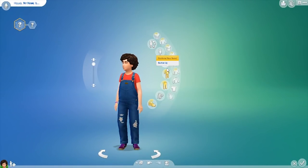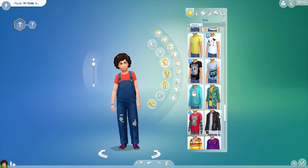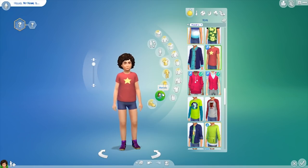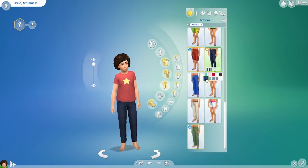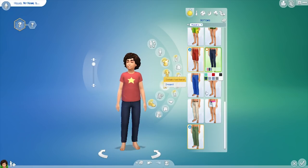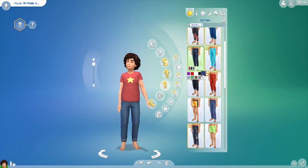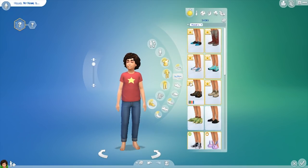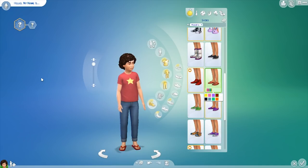Now onto his outfit — I actually found a Steven Universe top, so there we go, look at that! We also need to put him in some jeans. There might be some cuter jeans that roll up at the bottom like his do — and they do roll up at the bottom. And lastly, he has flip-flops, which we do have in red. Ba-bam, look at that, he's so cute.